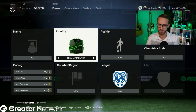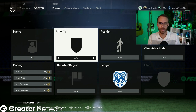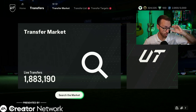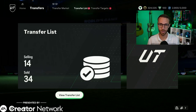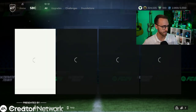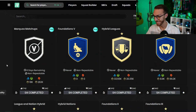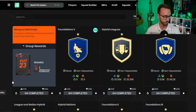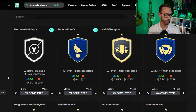There are still a lot of unknowns - are there going to be other SBCs, other objectives? We'll have to find out today. Now let's talk about the market going back to yesterday because there's so much that happened in the last 24 hours. We had our first SBC with marquee matchups, which I'd highly recommend doing. It's only 19K to complete on Footbin, and you get a premium gold players pack and a small rare gold players pack, both tradable. Even if you're just starting your ultimate team, it's something to do over a two or three day period.